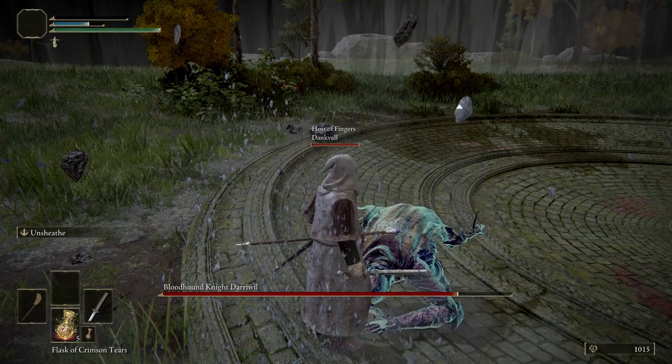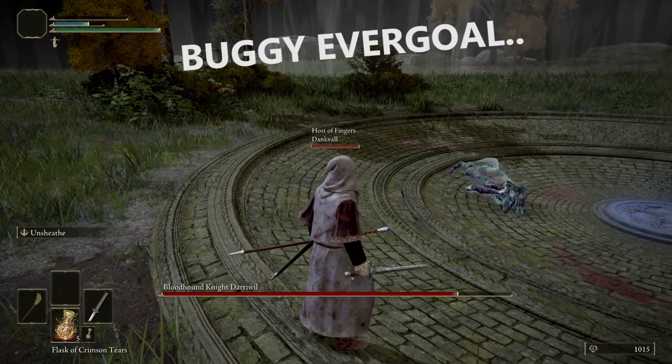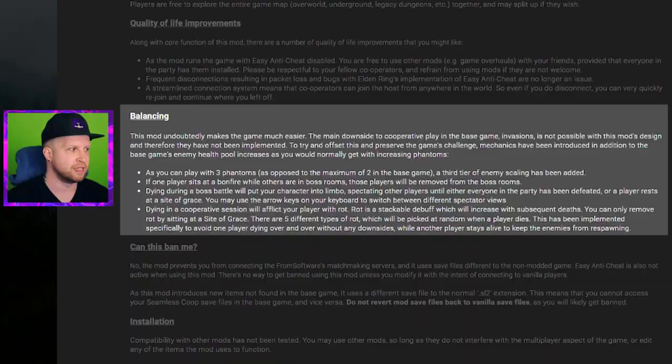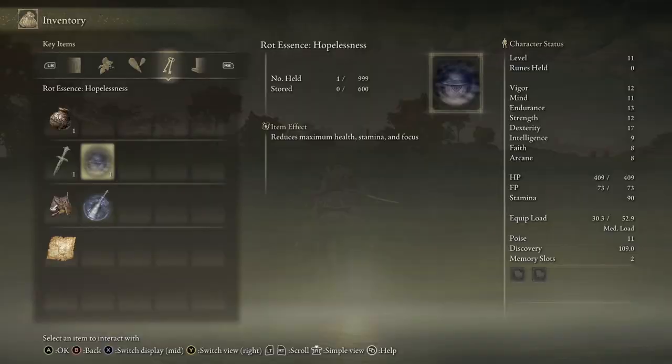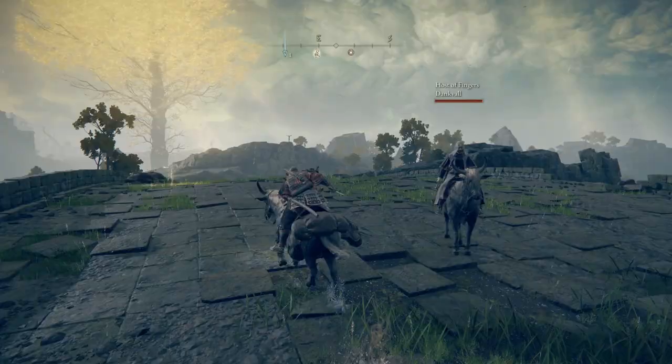If you die during a boss fight you'll actually spectate the other players, so if they can clutch it out you'll all end up claiming the victory. Dying otherwise works the same as you'd expect — you still have to go gather your runes. But the modder has added a rot debuff that slowly stacks and gets worse the more you die, though you can clear it simply by resting at a site of grace.